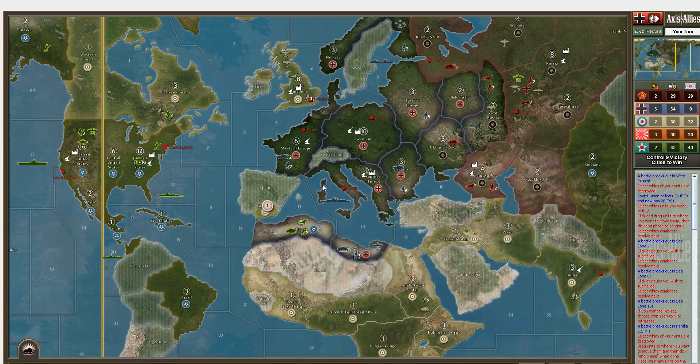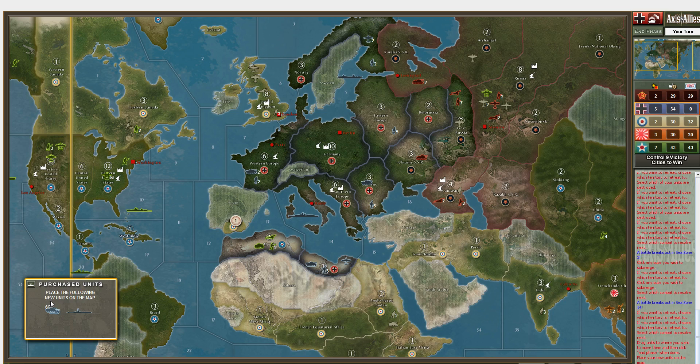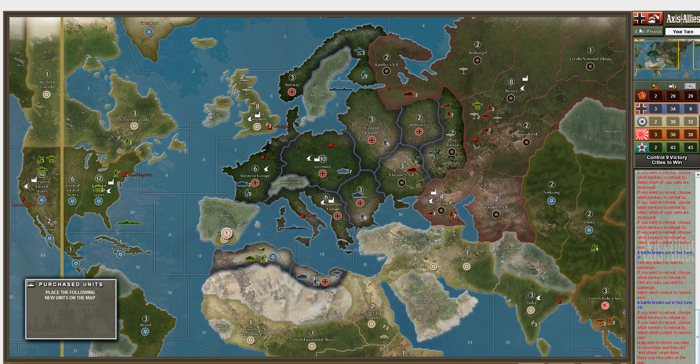In the previous episode we were finishing our turn as the Germans, clearing out any allied naval presence in the Mediterranean as well as the northern Atlantic, which was great. As we finish our turn with non-combat movement, we're now going to place our units that we just purchased. I'm going to take all seven of my armors and put them in Germany, and I've got a submarine as well.